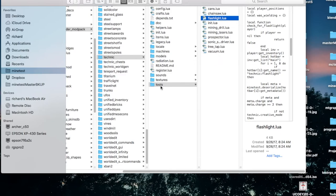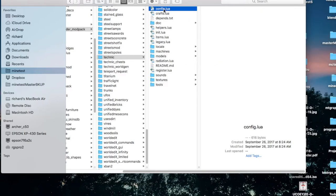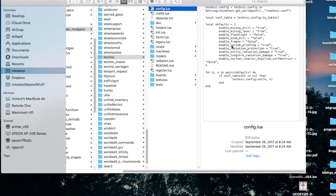You have to go into the main config.lua. And here we have Enable Flashlight False. So if you do want to use the flashlight, you have to go into this config.lua and change that to true. And I am going to get rid of that because I really don't want to use it.